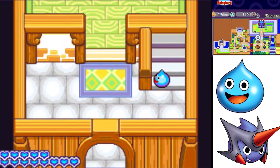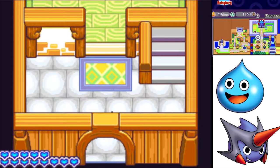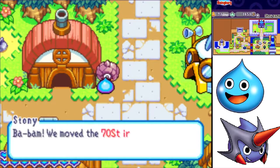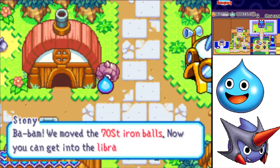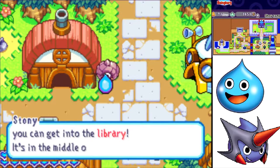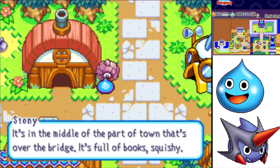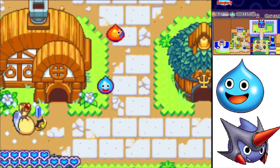Now we get to explore what we got in town. We moved the 70 slime-ton iron balls — now you can get into the library. It's in the middle of the part of town that's over the bridge. It's full of books.